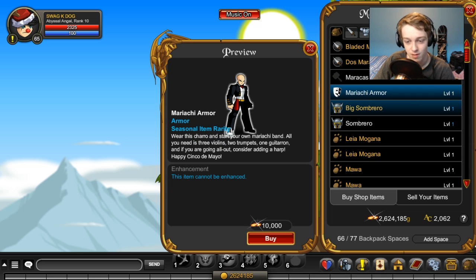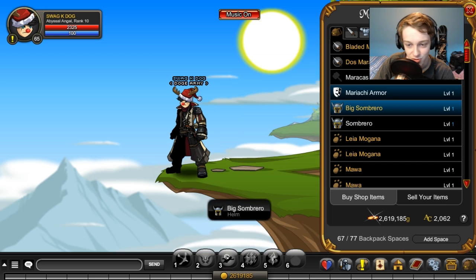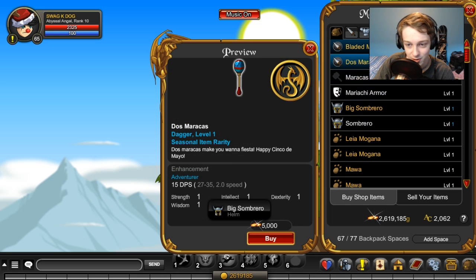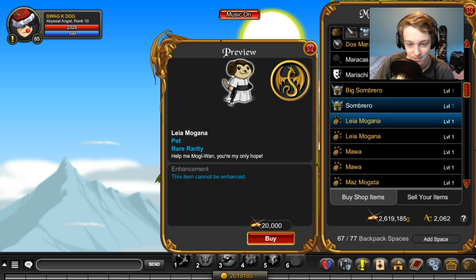There's a lot of member-only stuff in here — there's a sombrero, a small sombrero and a big sombrero, if you have money and you want to spend that on a membership. Let's purchase the big sombrero since I have membership. Those are very weird — the bladed Maracas, not gonna lie, pretty weird.